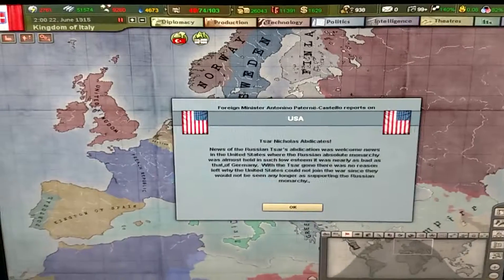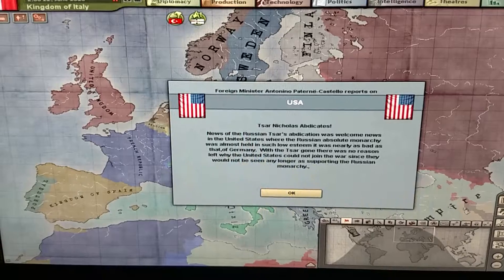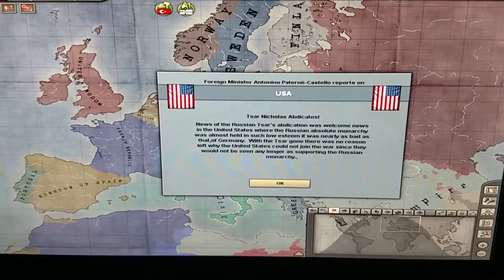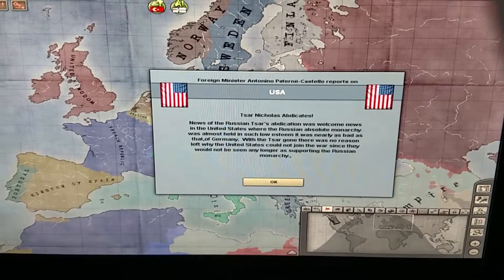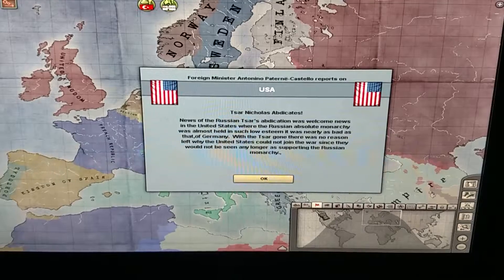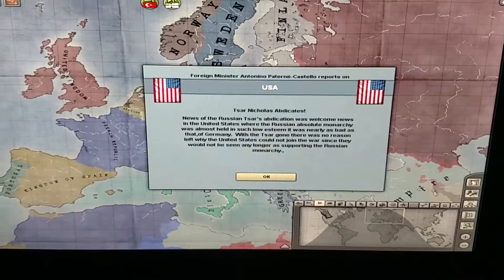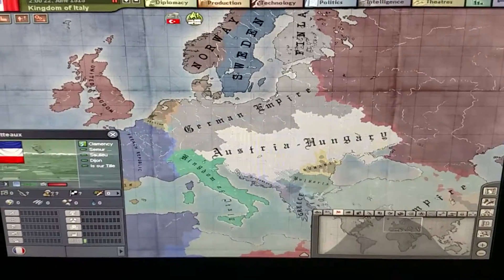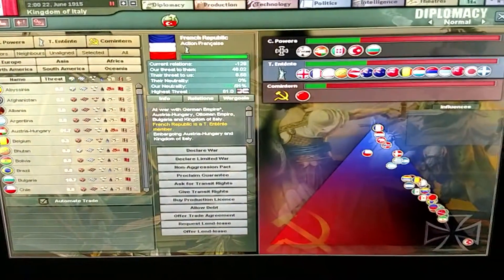Tsar Nicholas abdicates. News of the Russian Tsar's abdication was welcome news in the United States, where the Russian absolute monarchy was almost held in such low esteem it was nearly as bad as that of Germany. With the Tsar gone, there was no reason left why the United States could not join the war. So the United States joins the war, and I'll just accept the call to arms and join the war.